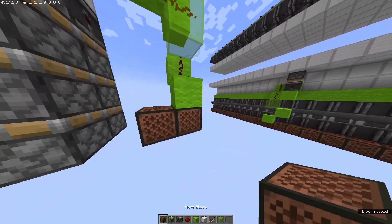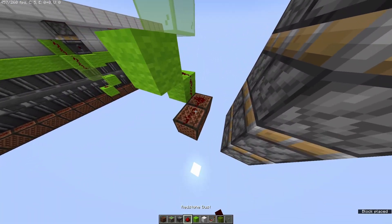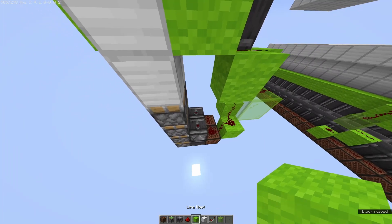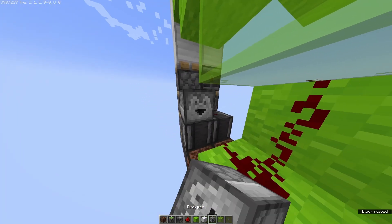Then we're going to take our note blocks, put them there and there, also with redstone on top. Next we're going to grab some observers, put them there and there, and then bring them up like that. And we'll point them into droppers.